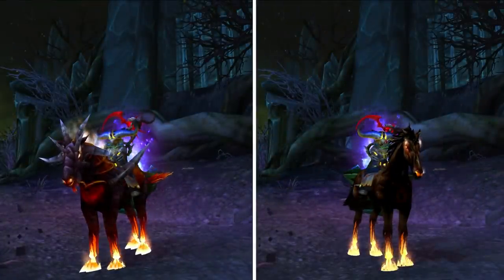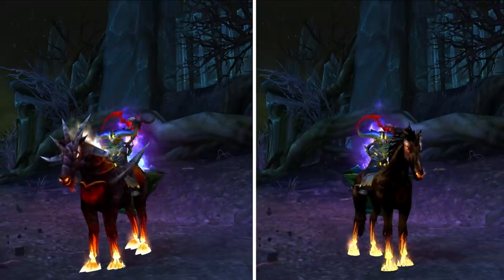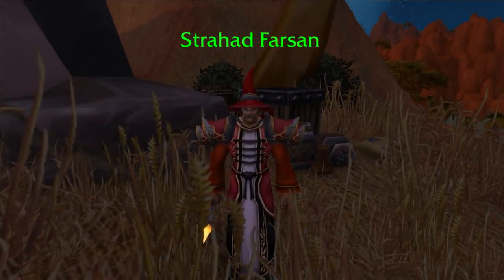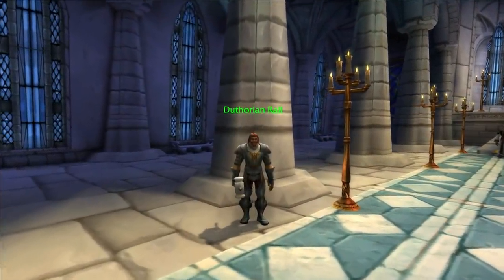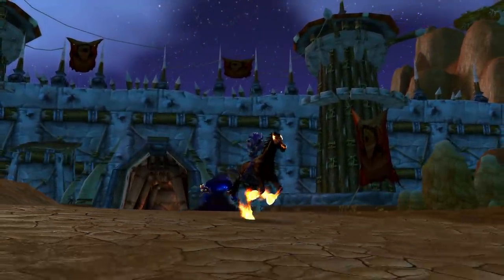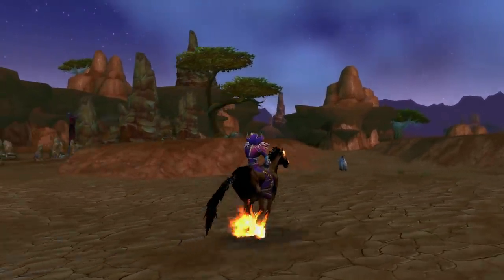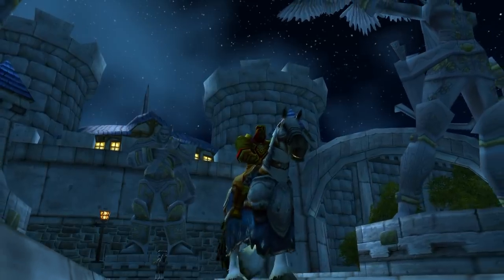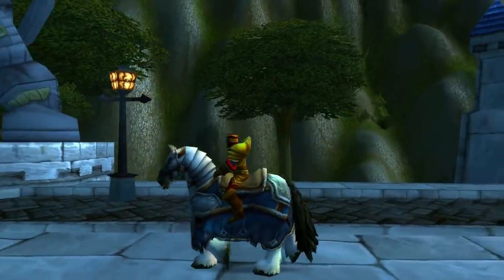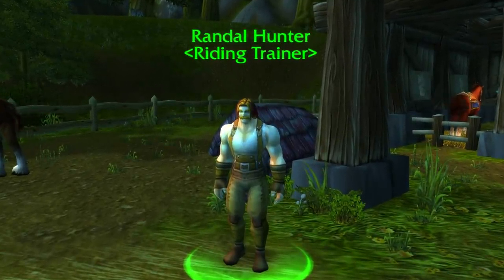There are two different mounts for both of these classes. Originally, it was the level 40 versions and the level 60 beefed-up versions. For the level 40 ones, you just did a quick turn-in quest to learn how to summon the mount. For warlocks, it was the Felsteed, which you learned from an NPC in Ratchet, and for paladins, it was the Warhorse, which you got from an NPC in Stormwind. From these quests, you also got the apprentice riding skill trained, which allows you to ride 60% speed ground mounts. Because they were quest rewards, they were free, which was a big deal back then.